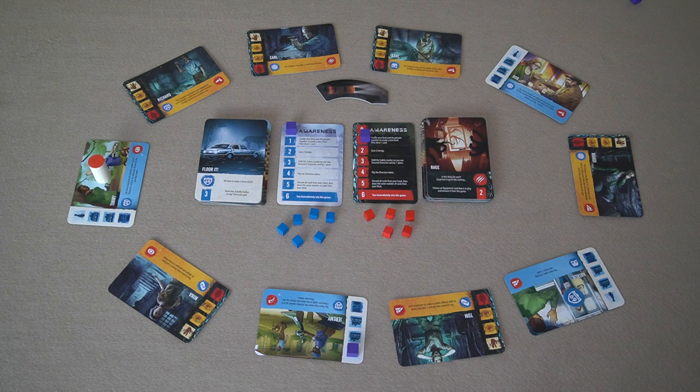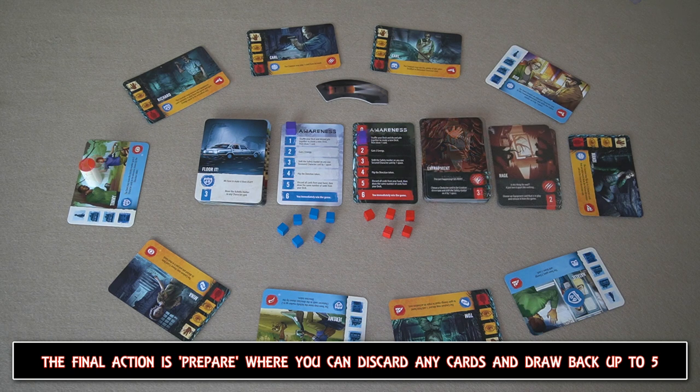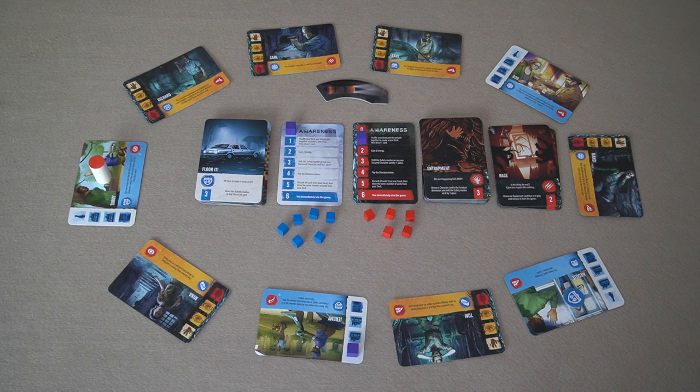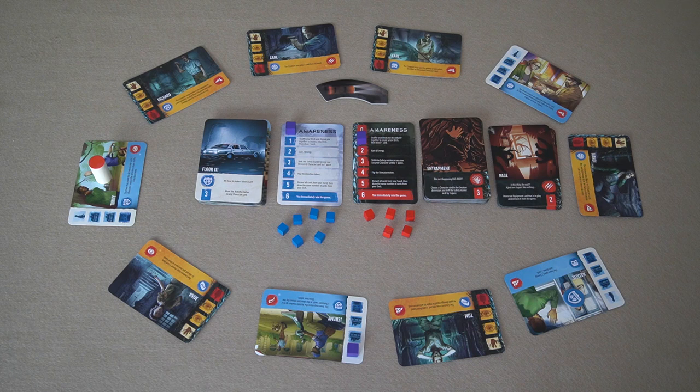The remaining two actions are to rest, where you gain a number of energy cubes equal to the number of characters in your dimension. You then move to the activity phase and this is where you check where the active player marker is. Regardless of whose turn it is, if that character is in the in-between then nothing will happen. But if that character has counters on it then depending on whether they're in the human or creature dimension, that player will increase their awareness by one. Furthermore if there's more than one counter on a character card, that character's ability found in the bottom text will also take place.